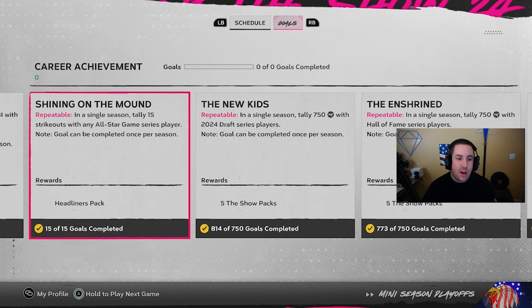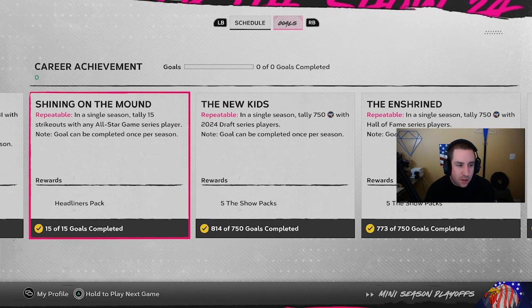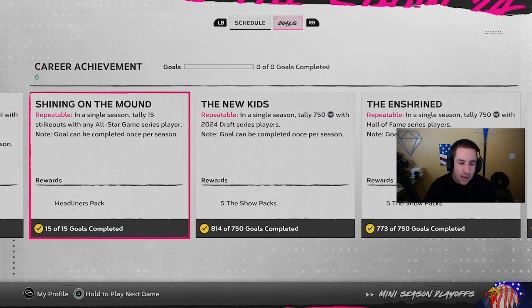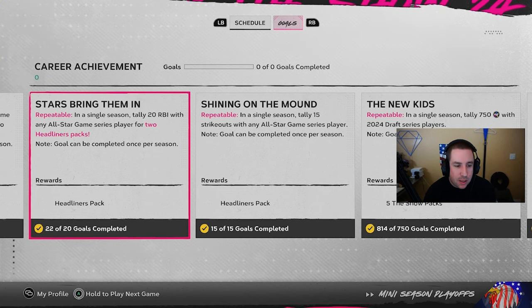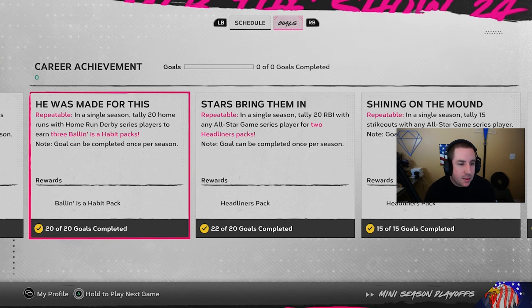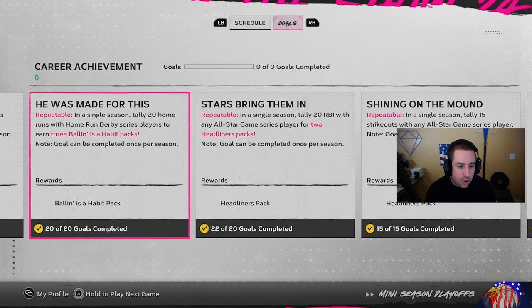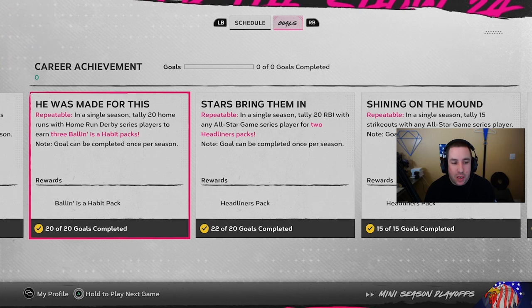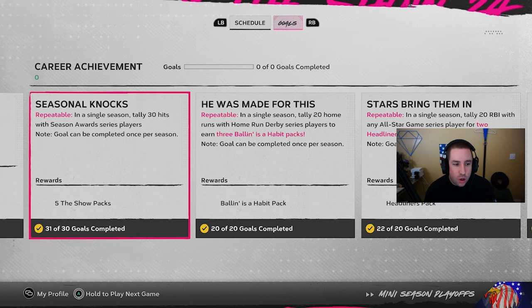15 strikeouts with any All-Star game series players - that includes the 2024 All-Star series players - and you get some packs. 20 RBIs with any All-Star game series players gets you two headliner packs. 20 home runs with the Home Run Derby series players gets you a Ballin' as a Habit pack - three of them. Not too bad.